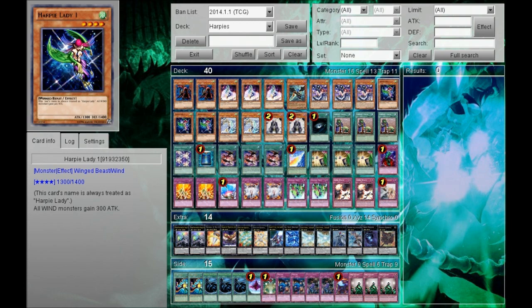Three Harpy Lady Number One — I run this over Cyber Harpy Lady because I don't depend on it for the attack first of all, and second, with its own effect of boosting all Wind monsters, you can get off more damage if you're trying to go for an OTK. If you have the field card with it when you summon it out, the addition of all stats together is 1800 attack, so it's just a bit under Cyber Harpy Lady, but I think it's much better.